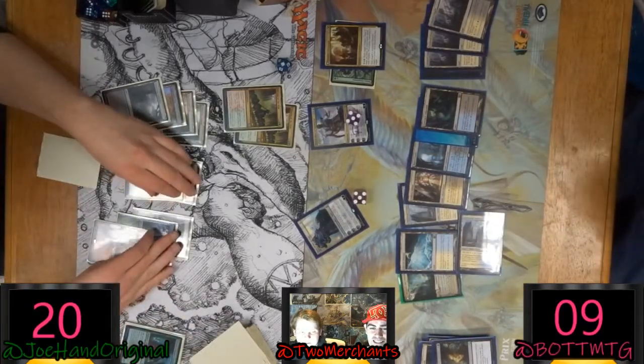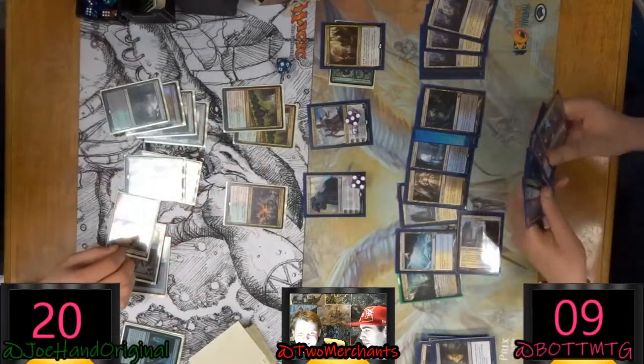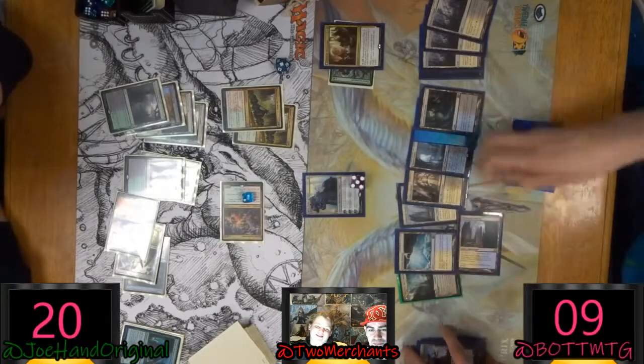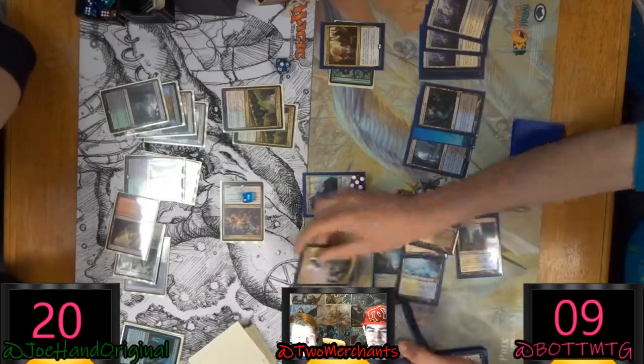Fix that dice — that is triggering. Scoop him up Joe. It's Spellbreaker — can't scoop, it's out breaker. 5/5, kill my Teferi — and I have a Teferi in hand, he knows that as well. This is painful. I'm glad I fixed the dice.